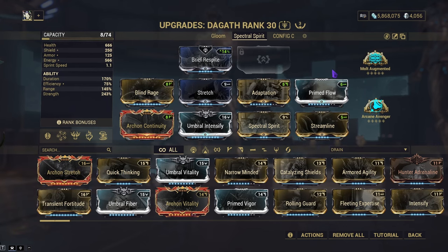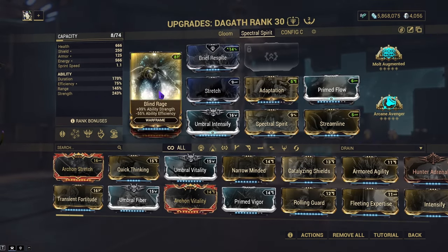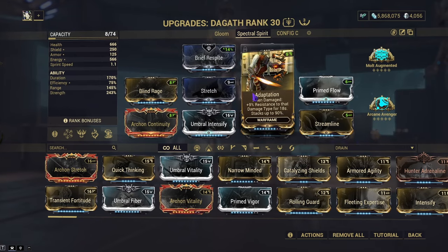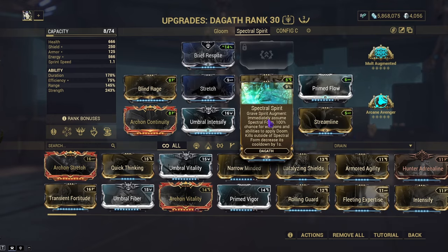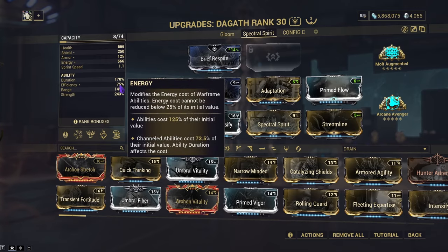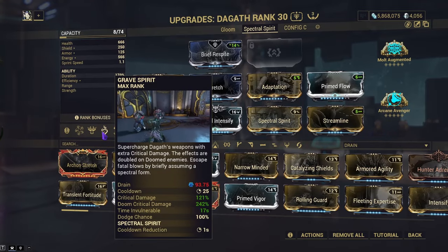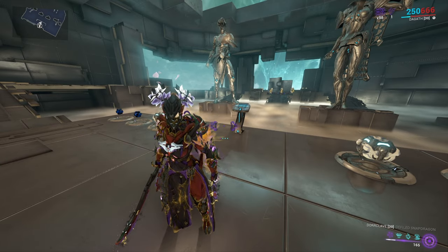So how did I build around this? I went with Brier for Spite, but I'd recommend Steel Charge — she's a melee frame after all. Blind Rage for the strength. Archon Continuity because I'm too lazy to level up Prime Continuity. Umbral Intensify for even more strength. Normal Stretch just for a little bit more range. Adaptation because when I'm outside of it, I have a way to not die. Obviously the Augment. Prime Flow for more energy and Streamline to counteract the negative efficiency. Running Arcane Avenger since we will be getting damage, and Molt Augmented to increase the crit damage from Grave Spirit when we are inside of it.